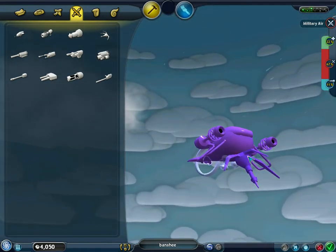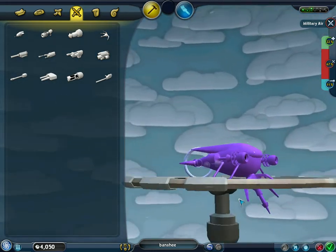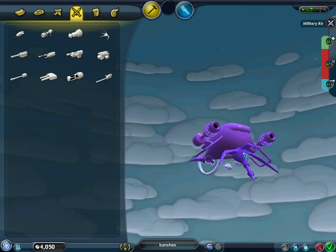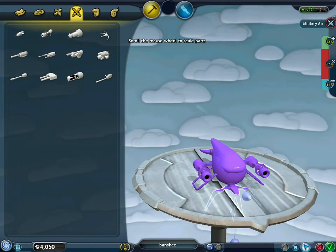I saw a picture where it was dropping bombs, but I've never seen anything like that in an actual game. But I put something like that there, and yeah, that's pretty much it. ReleaseTheRabbit out.